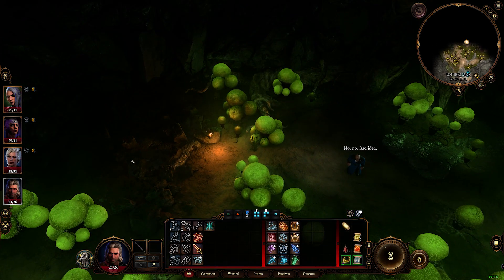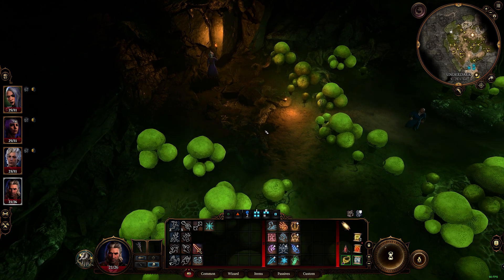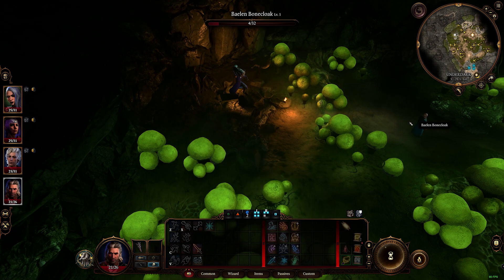Misty Step up to the rocks in the northern corner. You'll see his bag just below you. Pick it up and throw it to him. He'll grab his scroll of escape.